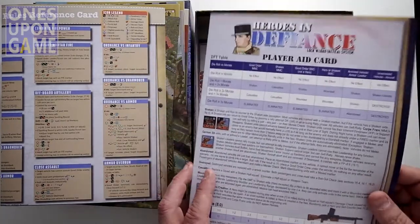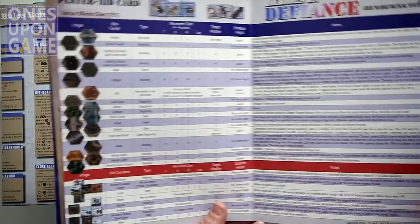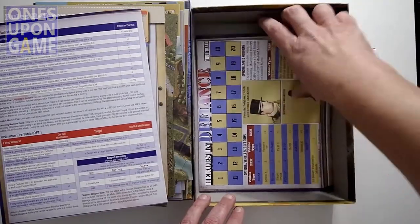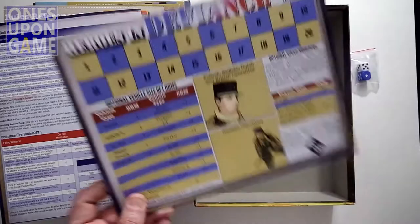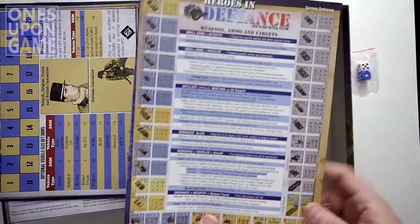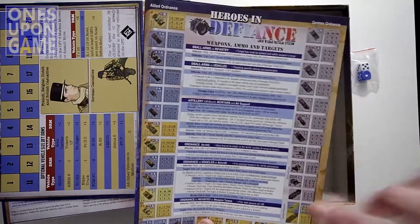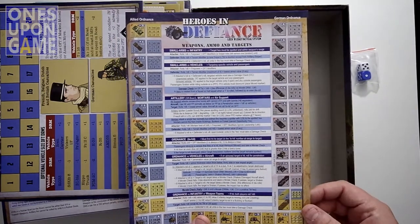Your player aid card includes defensive fire and offensive ordnance fire tables, your terrain charts, and all the special terrains for the game. You also get a turn track and a sequence of play summary. Turn track is single-sided with a couple of charts. Sequence of play is double-sided — tells you how to reduce forces from multi-man to single man, which counters to use. The weapon, ammo, and targets chart gives you the ordnance fire tables so you don't have to flip the counters over if you don't want to.